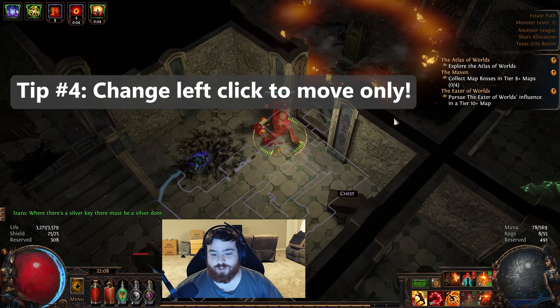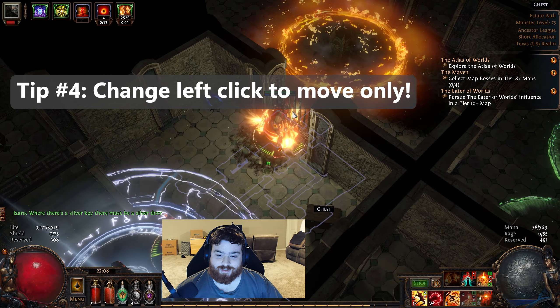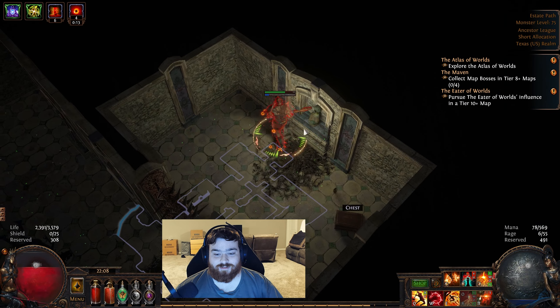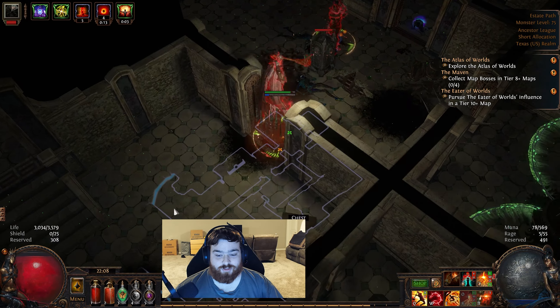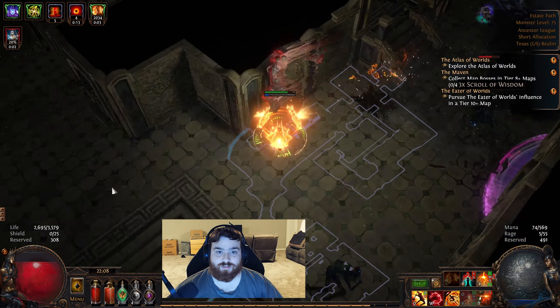Tip number four: change your left click to move only, to avoid mistakes and getting yourself stuck on nearby enemies. When starting the game, movement can be a bit clunky, mainly due to the fact that left click is assigned to your basic attack, and clicking anywhere near an enemy will cause you to attack them instead of moving. To do this, simply left click the ability box and check the circle that says "move only."